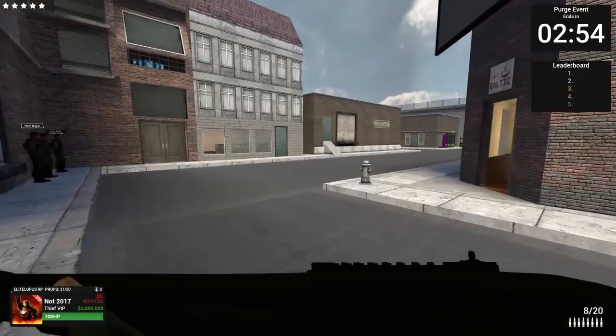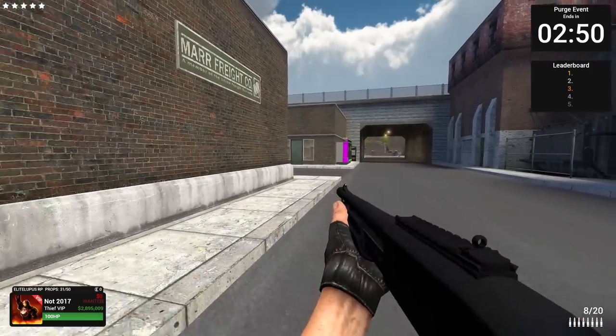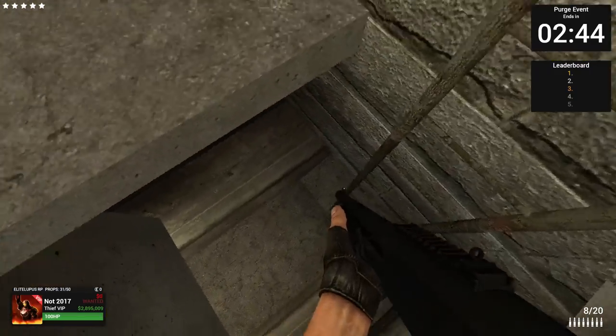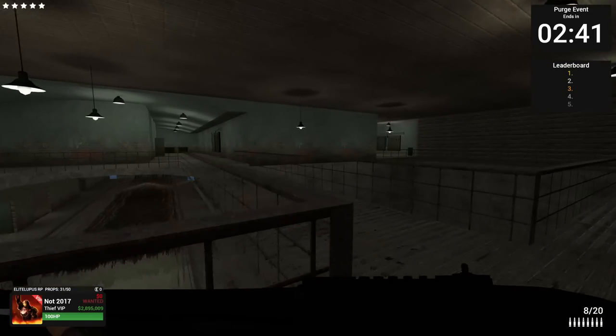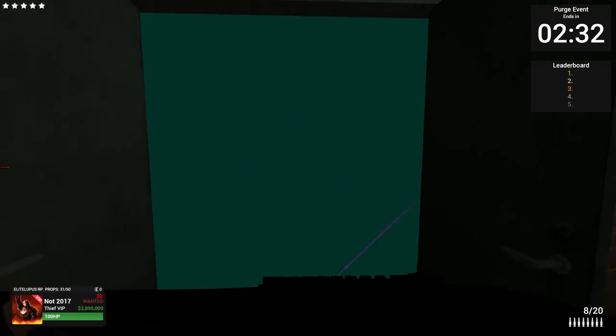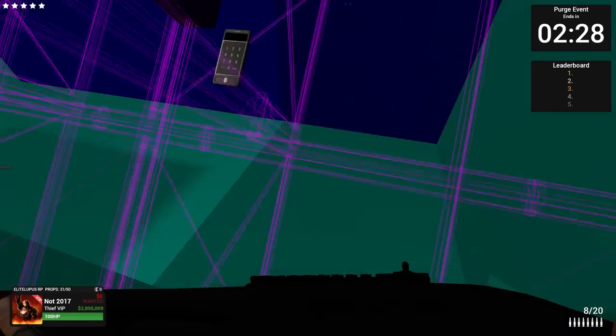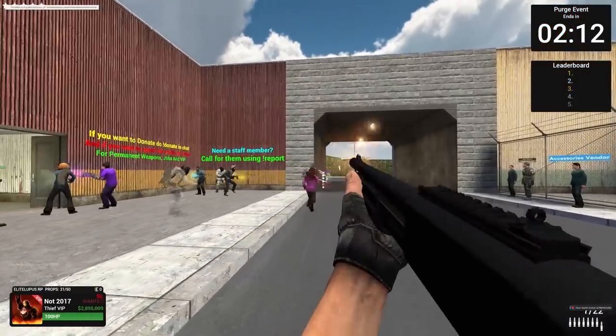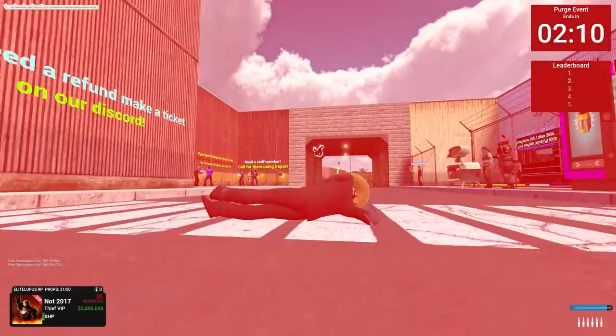I'm probably going to get that fixed today. KOS zone in here — we can't actually go in there. Can't find any base — there must be one under the ground or something. Yeah, there we go. It must be under here — obviously they're trying to hide their bases. There's a base. Are they building though? KOS inside. Why do they build upwards like that? I don't know why the leaderboard's not updating.